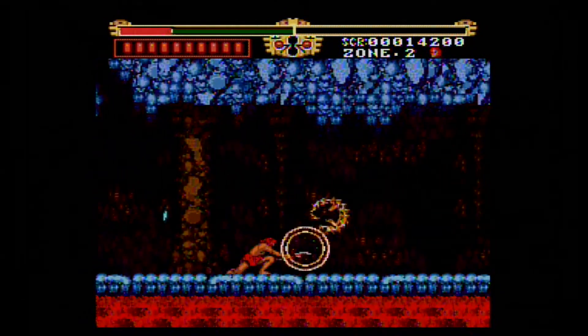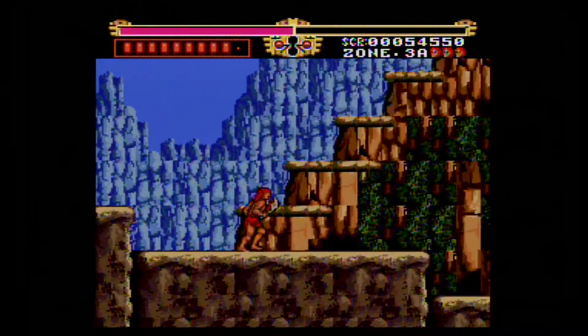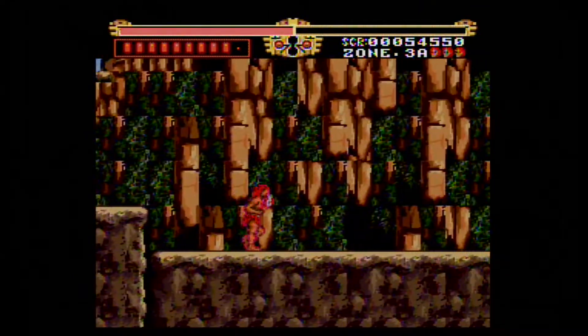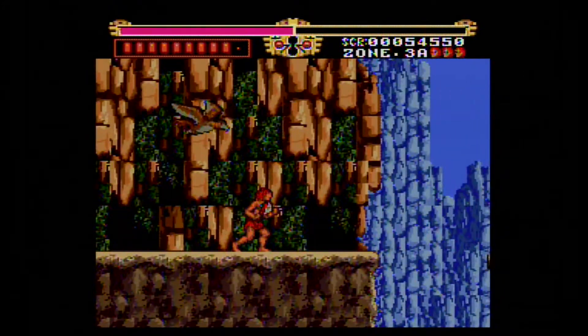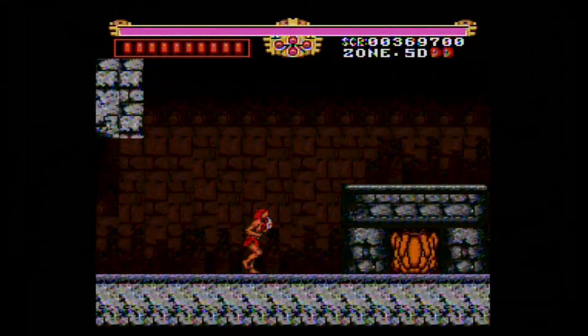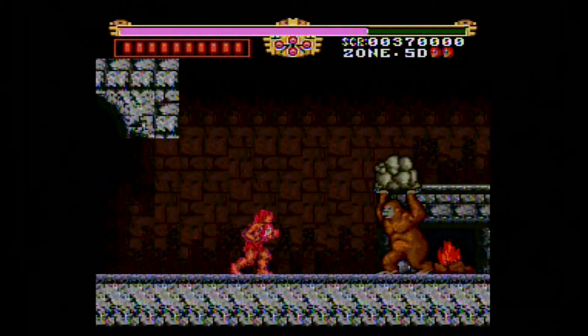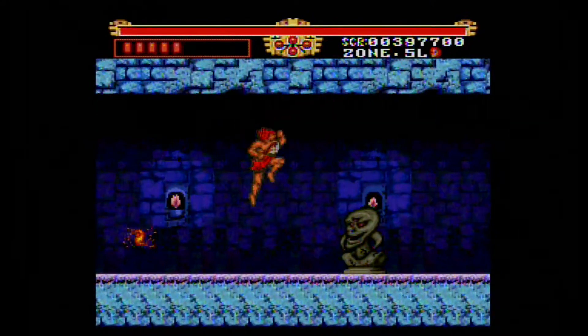Each stage is well detailed and takes advantage of the TurboGrafx's color capabilities. The stages are linear for the most part, though there are alternate areas you can explore in some stages to find extra items. Then there's the Pits of Madness, which is the most complex part of the game — a series of hallways with doors you have to go through, with some spots where you can go down a tube which leads you to another doorway.